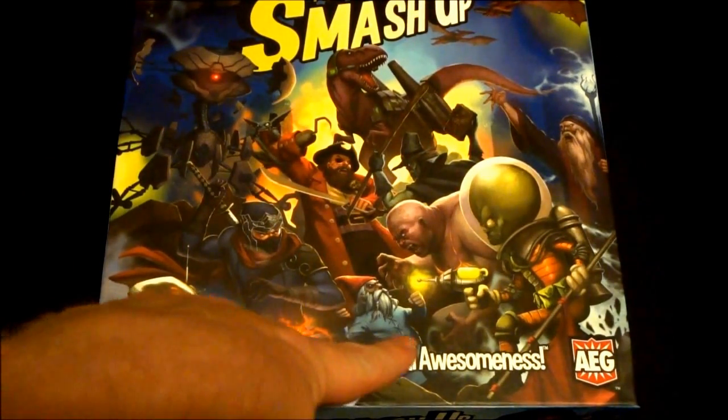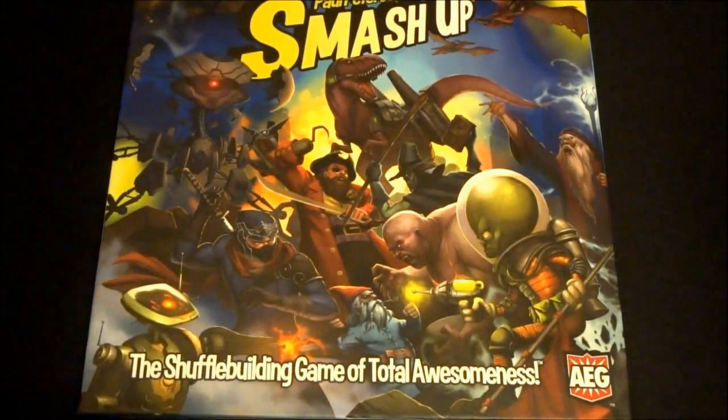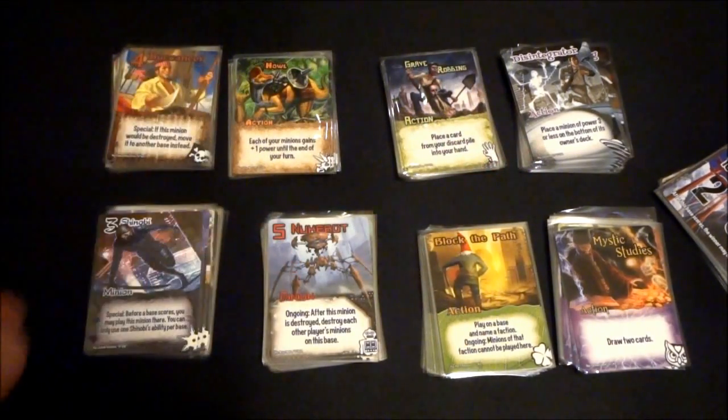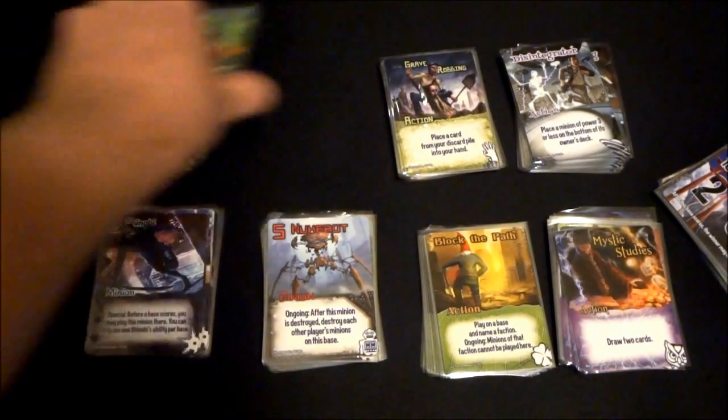It's called 'the shuffle-building game of total awesomeness,' and the rulebook has similar fun language throughout. In the box you get the rulebook and a bunch of cards. It comes with a really cool tray that gives you space to add extra factions and extra decks. I've gone ahead and sleeved these, and it's cool because they give you room for the card sleeves. You can see all the eight different faction decks here.